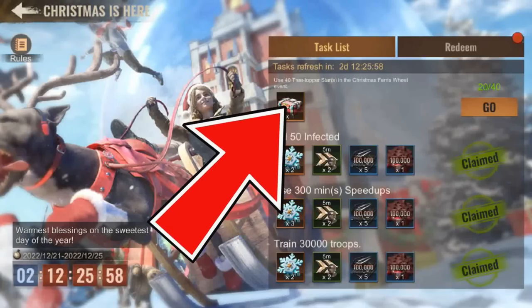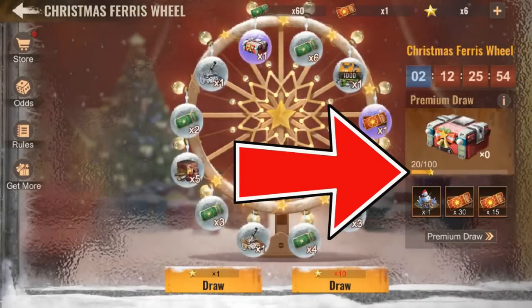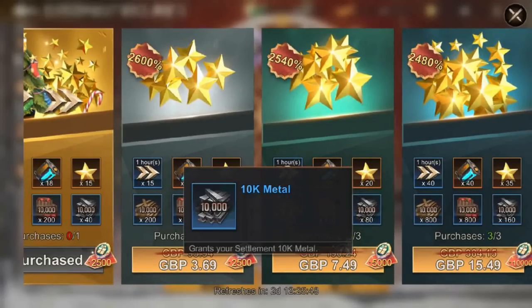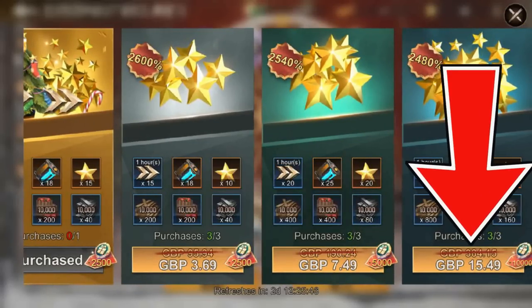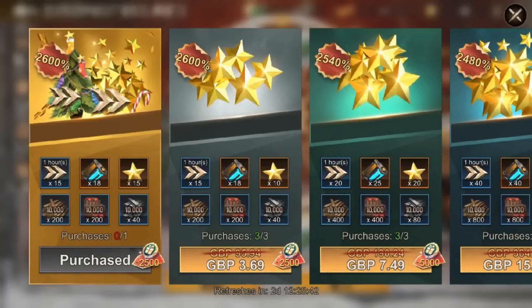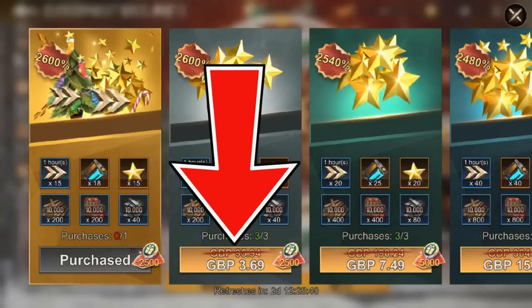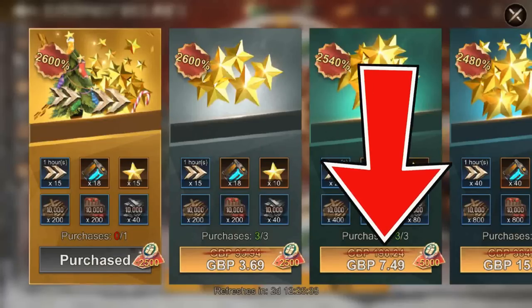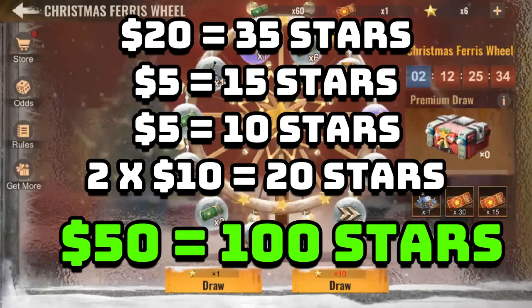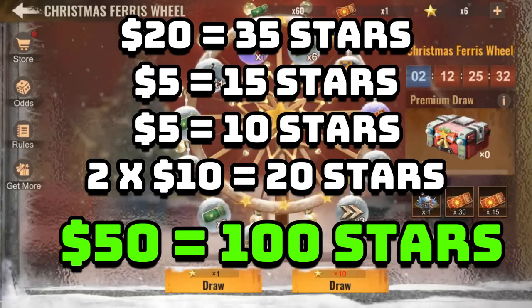As you can see, to get 1 premium draw you will need 100 three-topper stars. If you bought all the stars in the bundles, it will be $50 to get 100 three-topper stars. You'll need to get 1 times $20 for 35 stars, another 1 time of the $5 for 15 stars, 1 time of the $5 for 10 stars, and 2 times of $10 for another 40 stars — bringing you to a total of 100 stars. That's worth $50 already.